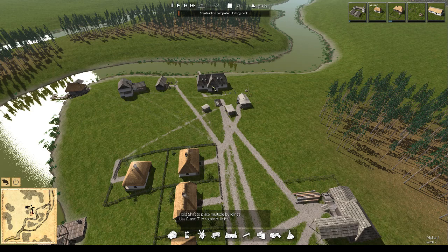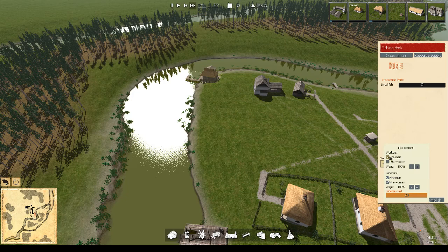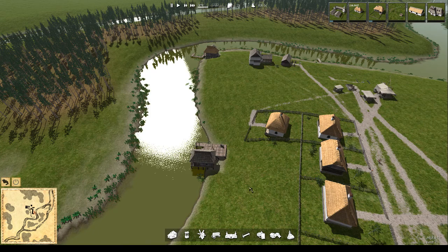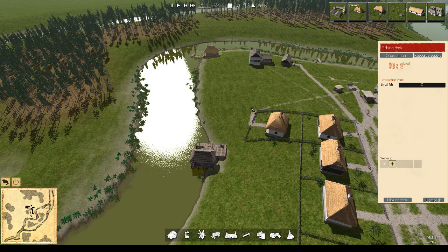Let's have a look at the fishing — we want to get that up and running. Let's hire a couple of workers. We need to order a boat, so we need to hire a worker in the boat shed to actually build it. Even if you hired the worker in the boat shed months ago he won't just build a boat and have it sitting there. With fish you've got two choices: fresh fish and dried fish. To dry your fish you need salt, and salt is not available where you've settled — you need to acquire it from another village through your marketplace.